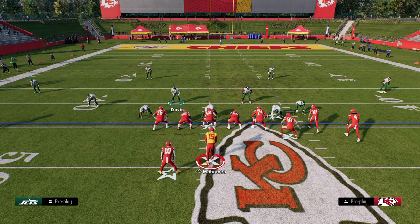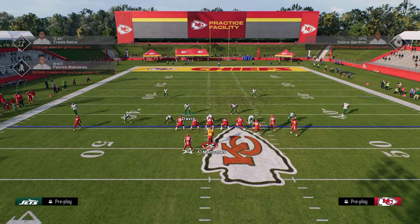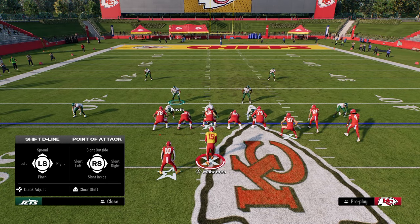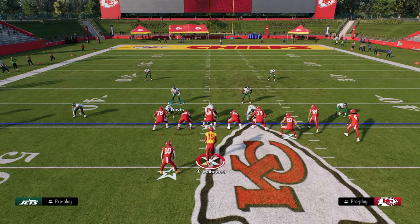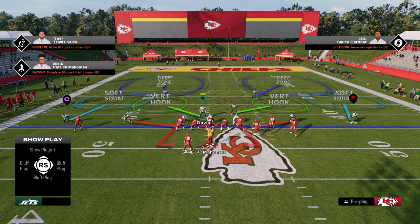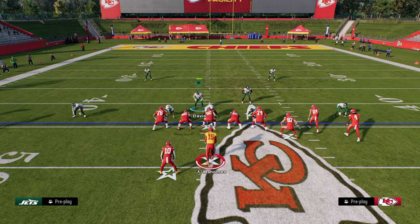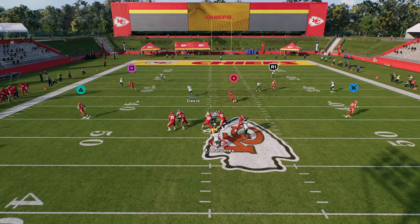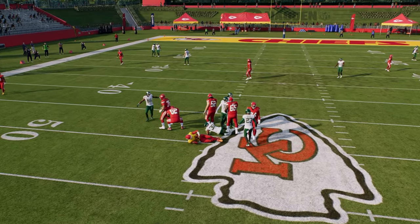We are going to press our coverage, pinch our defensive line, slant our defensive line inside, and QB contain. You can use either one of these linebackers — you're essentially going to try to pull the guard to the middle of the field by running down inside, and you're going to see that guard come to the middle of the field, getting this super fast slot corner pressure.